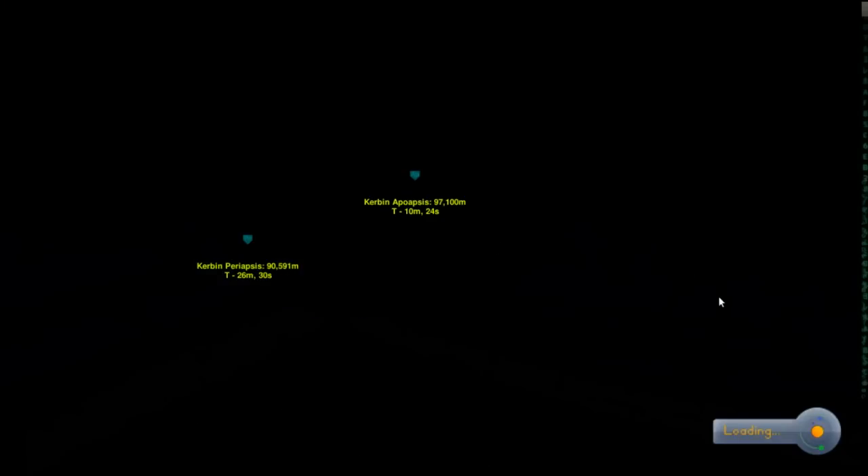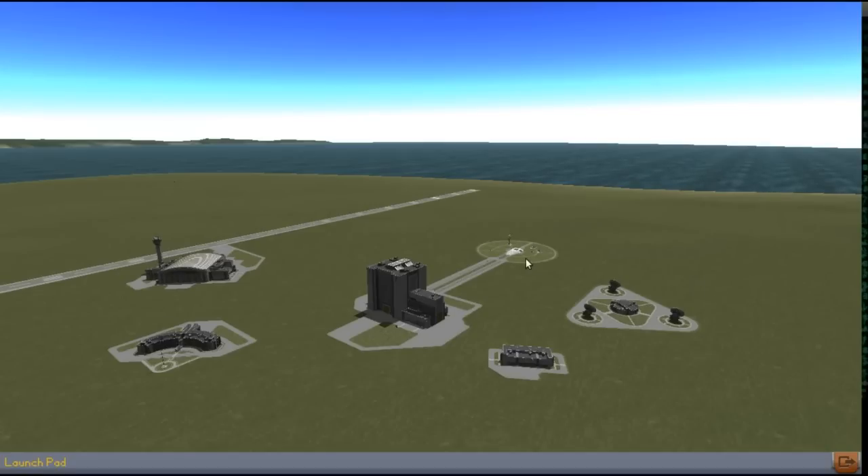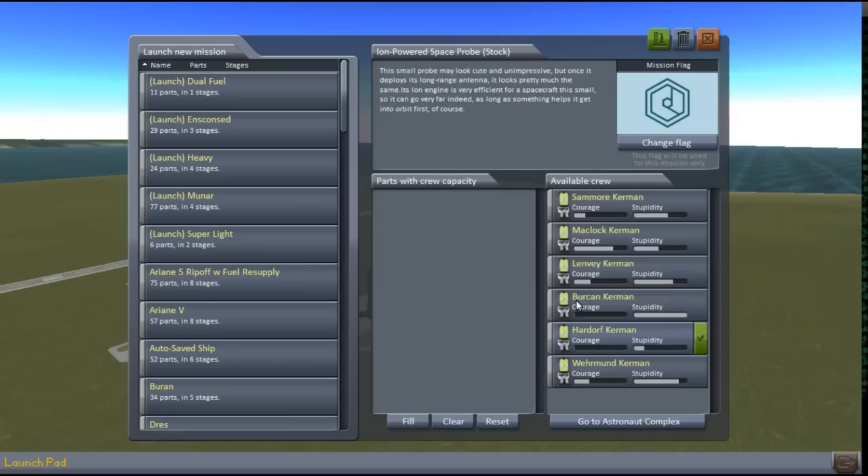And then we'll go to the space center and load up Ariane 5. Ariane 5 does use solid rocket boosters on the side, so it does burn straight out of the main stage. This is the one I've modified a bit — there's one above it that came with the pack but that's got a heavier payload so that'd be unfair. Let's just put this on the launch pad.